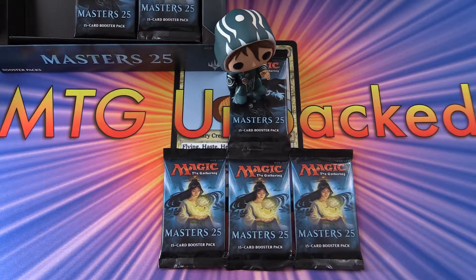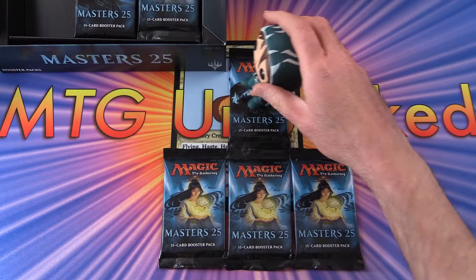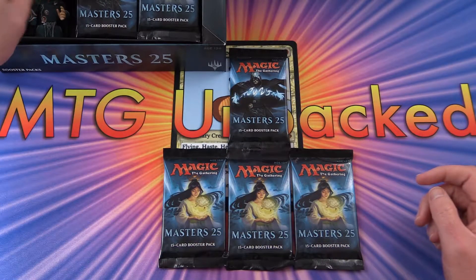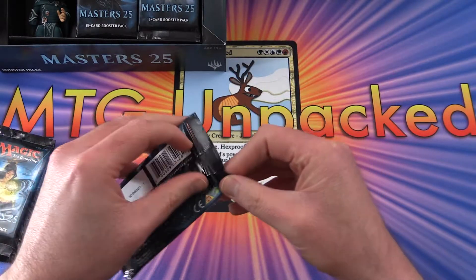Today on MTG Unpacked we're unpacking four more packs of Masters 25. Let's see if we can do better than we did last time. I have Jace here to do the very strange pack blessings. We'll put him in the box, get him out of the way and hopefully we'll get some good pulls today.